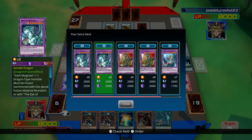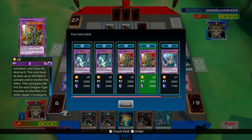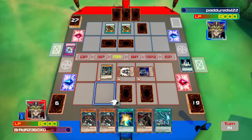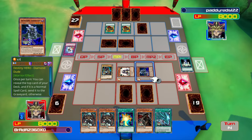Let's see all right — Amulet Dragon will give us Dark Magician after it's destroyed, whereas Dark Magician Girl would let us destroy one face up card. I want to put that to attack mode.